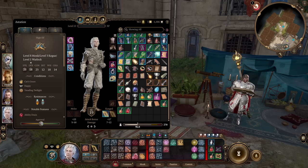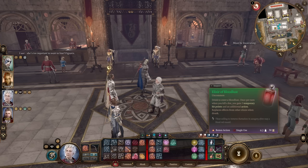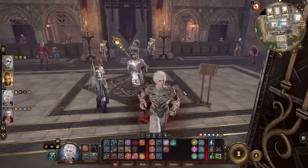Those are the most important items for this build. I also like to use the Elixir of Bloodlust - when you kill a foe, you gain temporary hit points and an additional action that turn. It's a really cool elixir, and it lasts until long rest, so it will last you for a whole day.